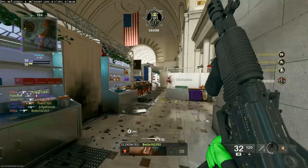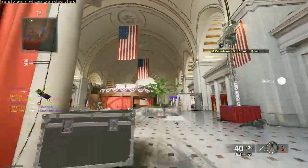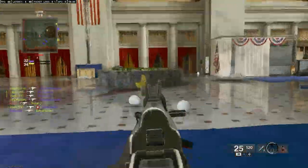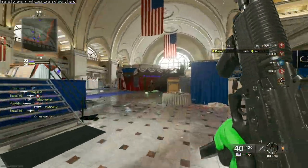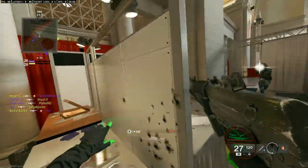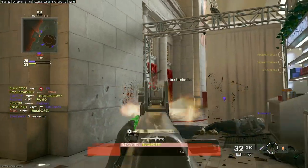The spawns are really bad, but they're always bad in betas and Treyarch usually fixes them for the final game. They brought back the winner's circle from Black Ops 3, where you get to emote with your skin. I'm not the biggest fan — I'd have preferred the Black Ops 2 style of just displaying the scoreboard for five seconds and going back to the menu. That's all the thoughts I have for weekend one of the beta. I might do another video on weekend two.